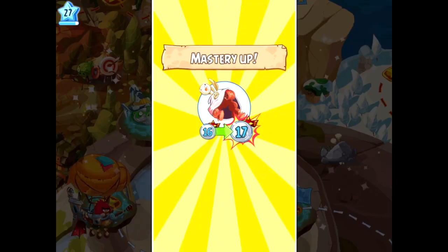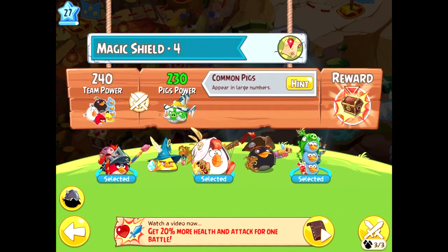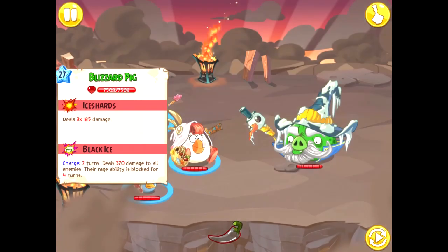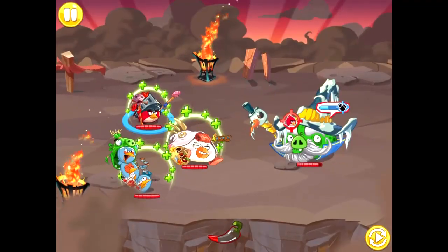The next level is Magic Shield 4, and here we face off against the Blizzard Pig. Unlike the previous three bosses, both of his abilities are offensive, and he can dish out serious damage. His main ability deals a hefty amount of damage to a singular bird, and his Black Ice attack blocks all of our birds' rage abilities for four turns.